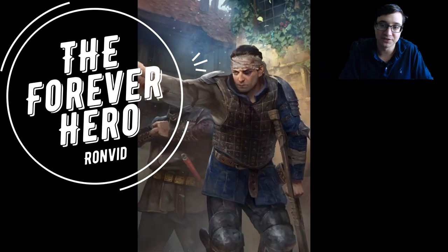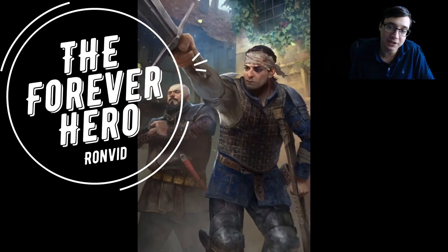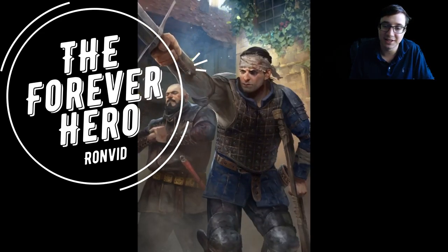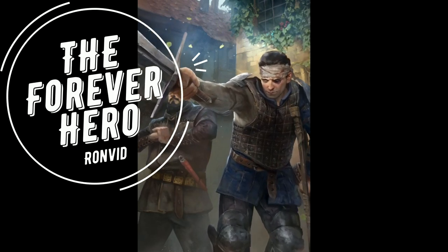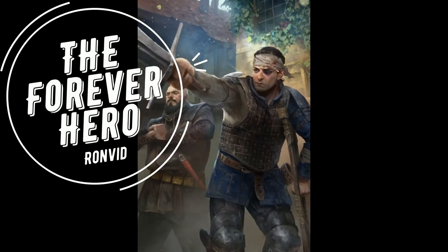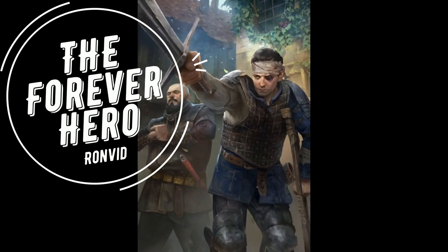My opponent doesn't have a recourse. They would have had to remove his immune status. And when I buff up Selkirk twice with my leader ability and with the Golden Froth, he would have been devastated. Thank you guys for watching.